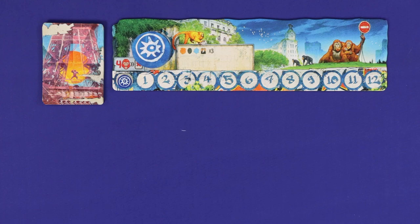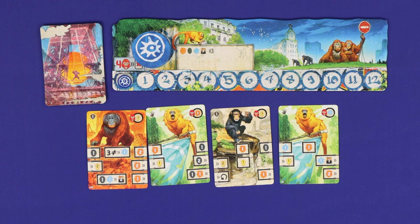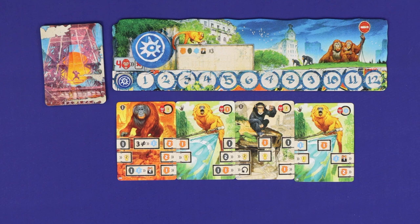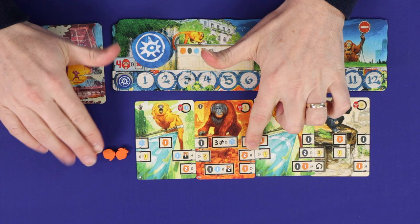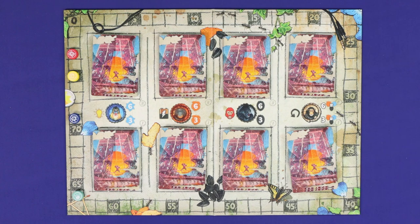In After Us, players take on the roles of competing tribes of primates, doing their best to survive, thrive, and gather intelligence in a post-human world. Players will work out the most efficient way to arrange their tribes, gather resources, and use them to gain intelligence and recruit bigger and better apes into their tribes. The game is a race to 80 points, and whoever has the most points when someone gets there will win.